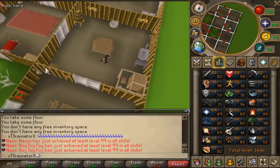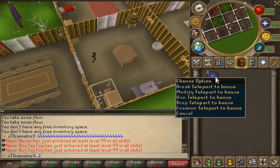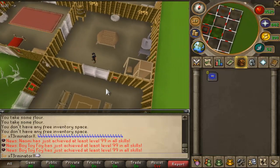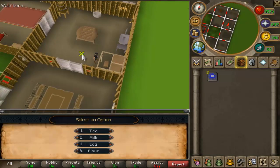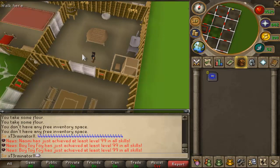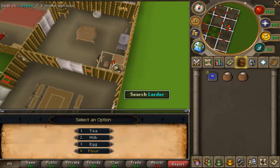Pretty much all you're going to want to do is go to the Grand Exchange, buy your teleports to the house, then run into your kitchen area where your larder is, and spam click on the larder while pressing the number four on your keyboard. This allows you to just keep spam clicking and getting the pots of flour.